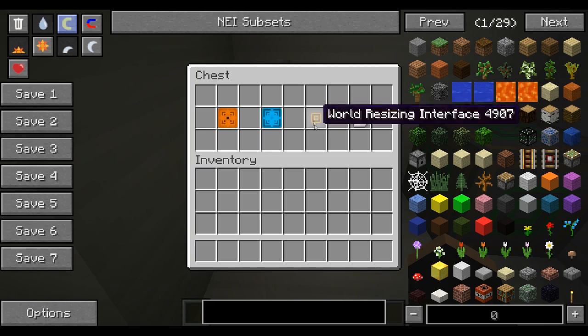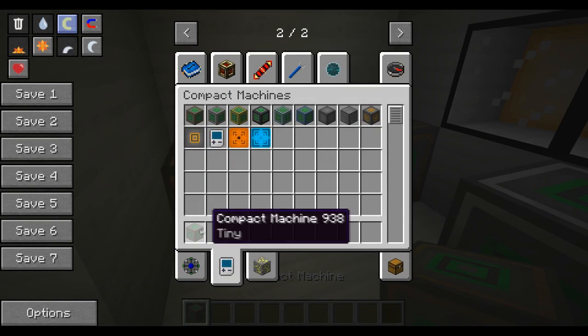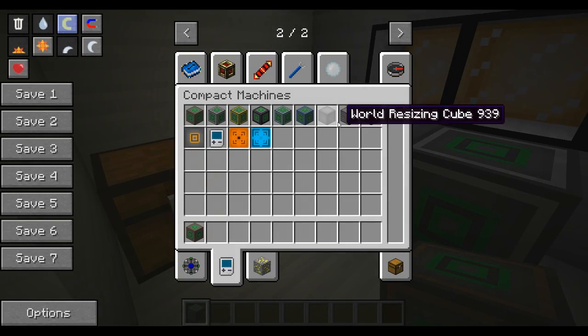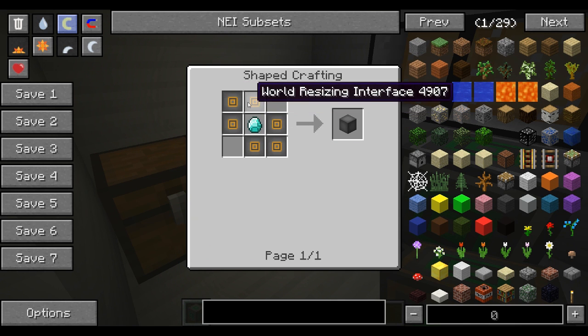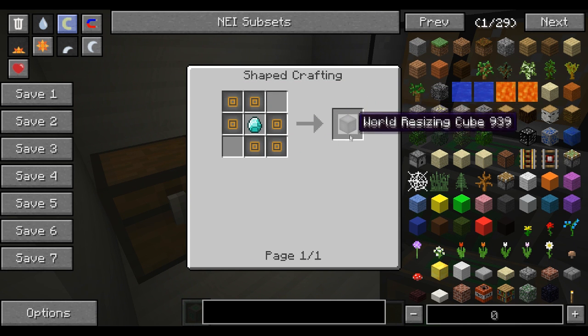You're going to need quite a few of those so it can get pricey. The first thing I want to show you is the World Resizing Cube. This mod is mainly about dimensions, so we're actually going to get the World Resizing Cube. You need 6 of the World Resizing Interfaces and a diamond in the middle to get the World Resizing Cube.